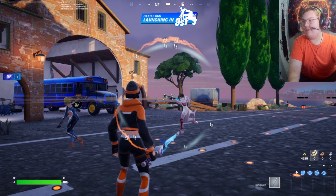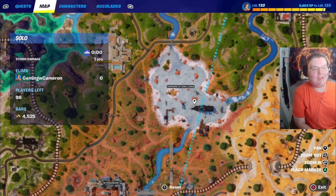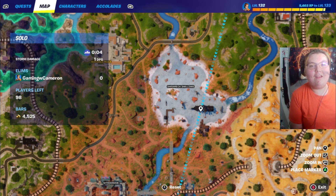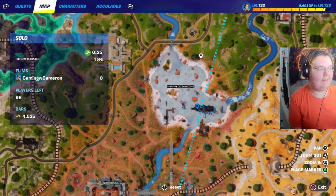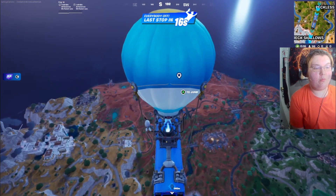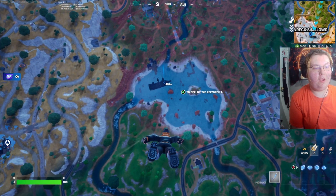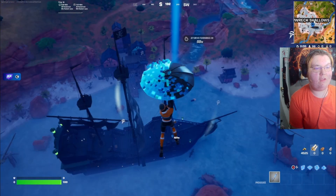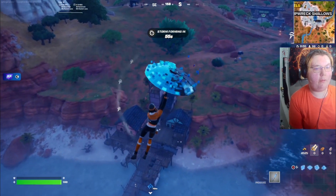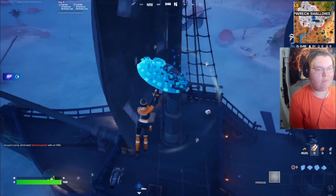Let me move my face cam down so we can see the awesome map and go all the way to the middle. Look at this brand new POI where all the pirates from Pirates of the Caribbean hang out. We're going to land here right now and try to get the mythic. There's some cool items like the bottle-in-a-ship mythic — it's really, really overpowered. It does 50 damage to players and about 5,000 damage to builds, so it's pretty crazy in build mode. We're going to try to land on the pirate ship.